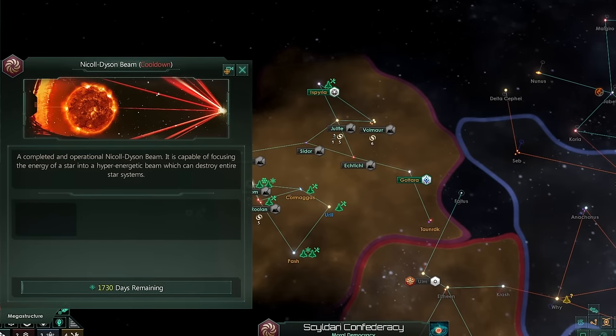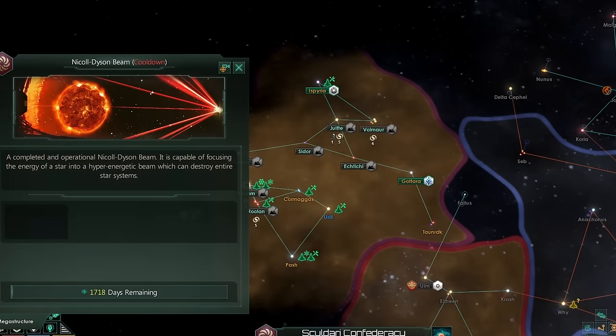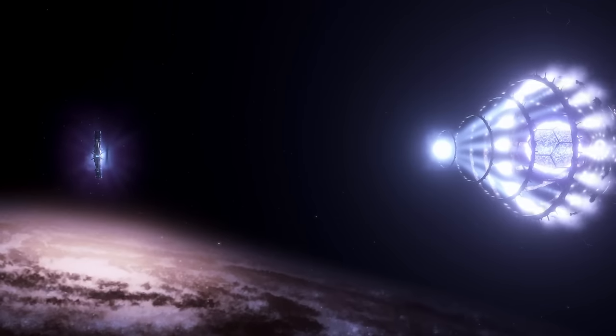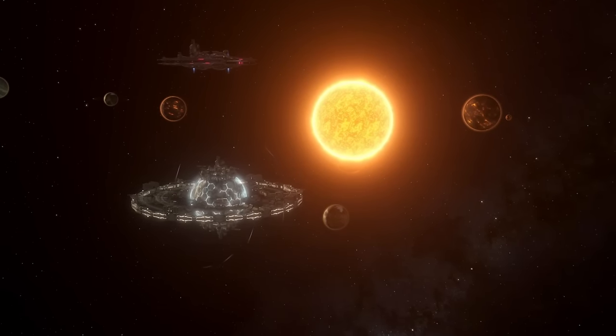When the target is destroyed, depending on what kind of settings you've chosen, the giga structure will take time to recharge, so you could use it again. Certain systems, such as galactic core systems, other NDBs, systems with archaic shield projectors, and systems with Maginot worlds cannot be targeted, so keep this in mind.